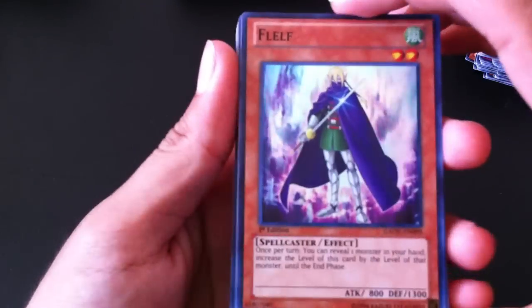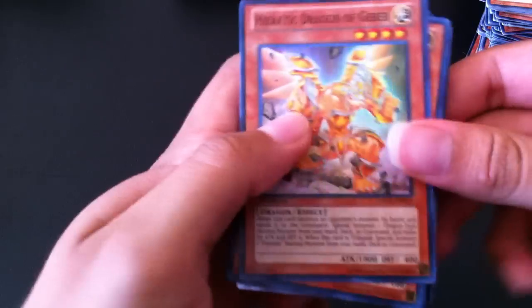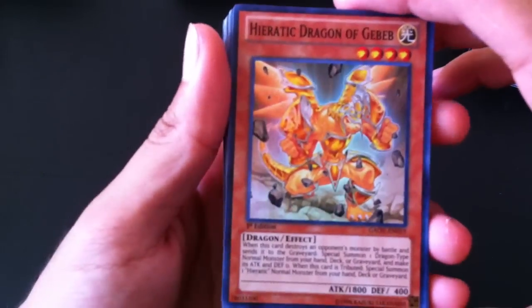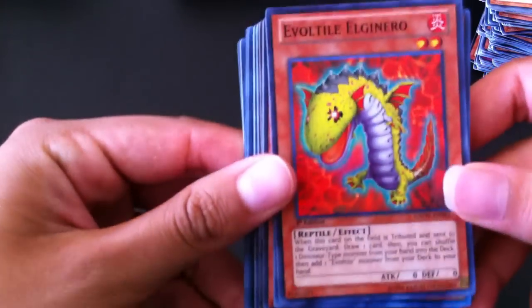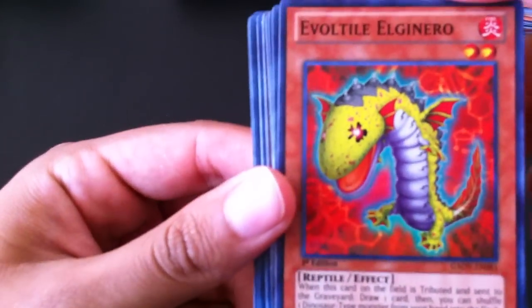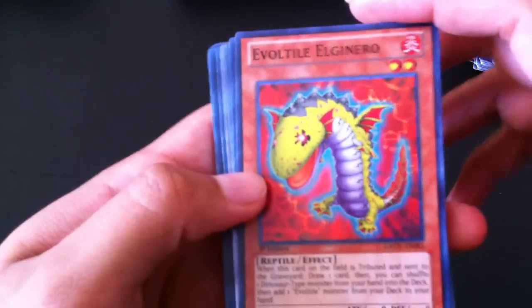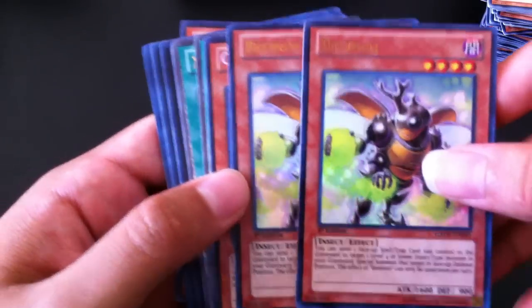A Flelf, super rare. Hairtic Dragon. Tasuki Knight. Evil Tile — the one that looks like it's freaking high as hell. Two Beatrons, ultra rare.